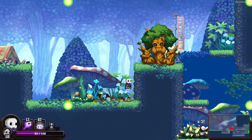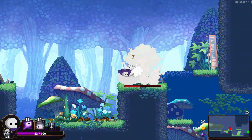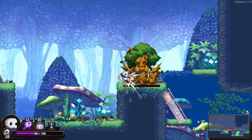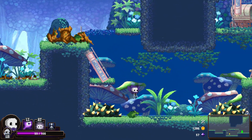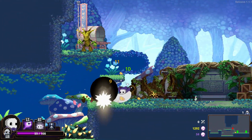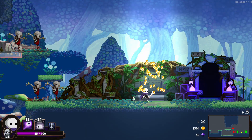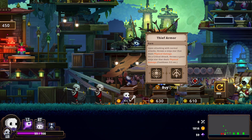What hit me then? Some tentacle thing. Bloody hentai to death. Okie dokie. We're doing quite well - actually, we're doing okay. Purely the 4% attack damage is what's carrying me here. Plenty of gold. So let's go see what we can do up here. We've got thief armor - upon attacking with normal attacks, throws a ninja star that deals physical damage.